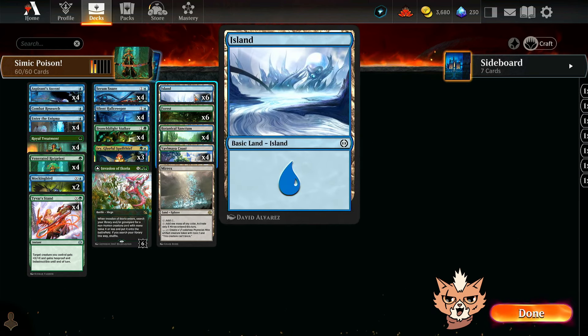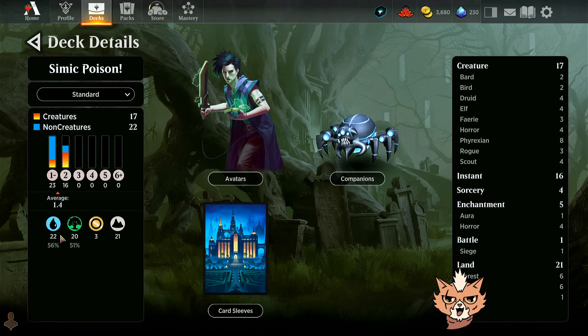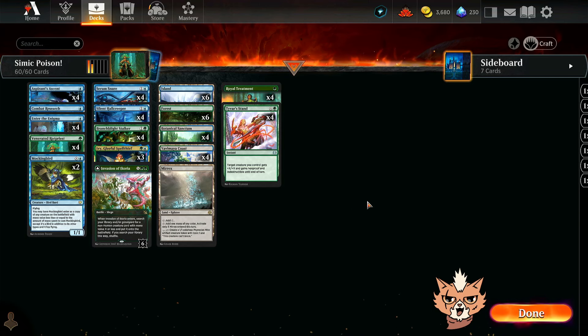Looking at the mana base: six forests, six islands, all four Sanctums, all four Coasts, plus a Mirex. It's not a perfectly even split but it's close, and we're leaning slightly blue — which is fine, though we need to keep green sources open for our protection spells.